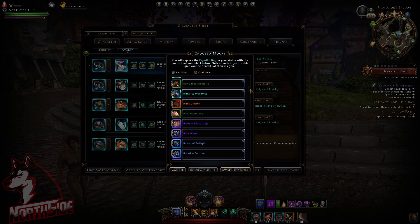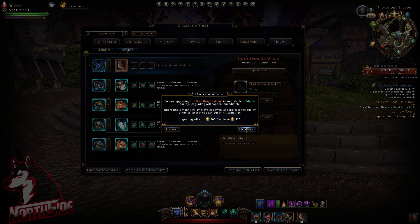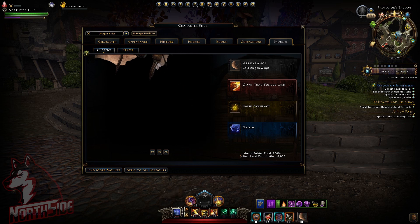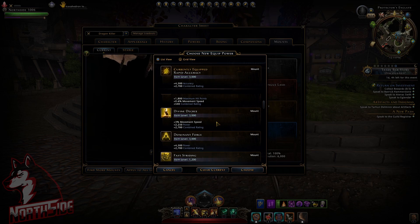Now we're going to make this mount mythic really, really quick. And now we're going to check out what it's giving — it's giving 2.5% speed at legendary level and also 2250 power.